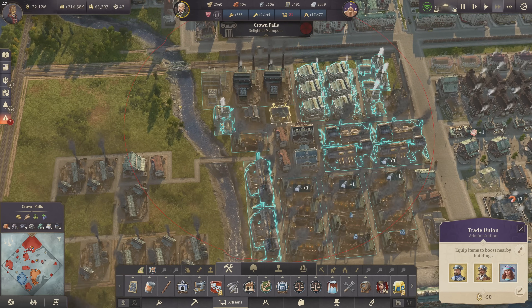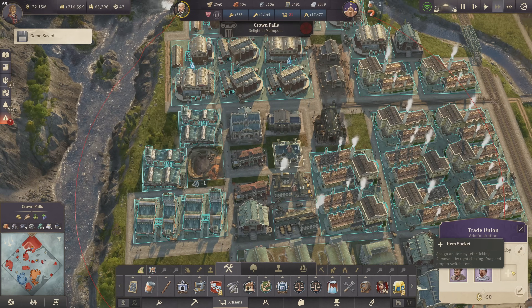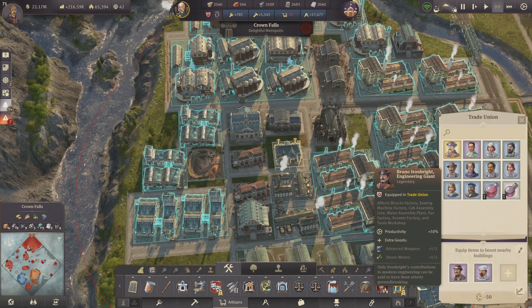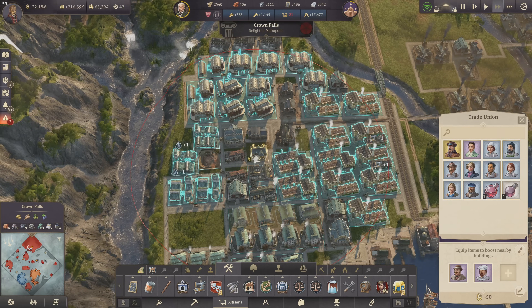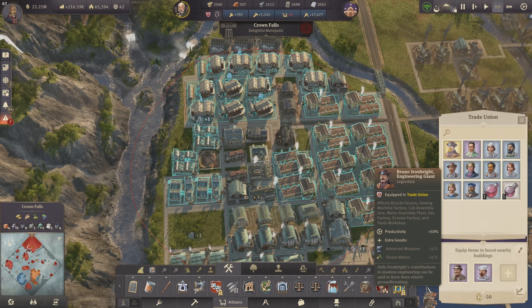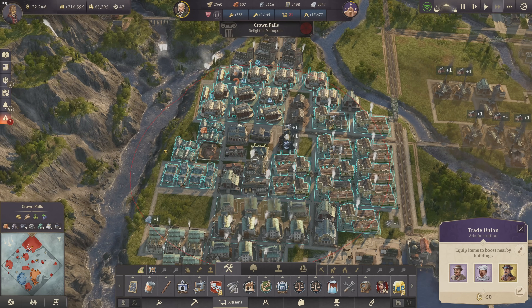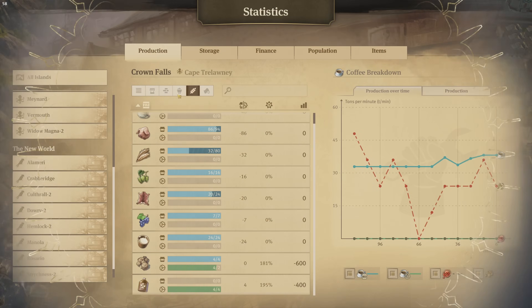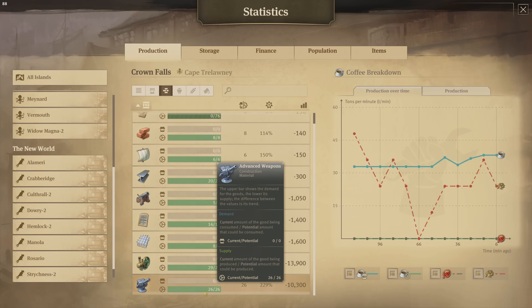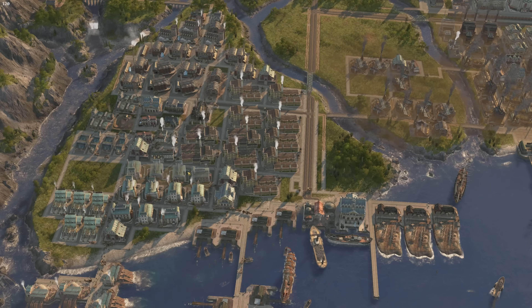This opens up new space that I'd like to use then for my bicycle factory and sewing machine factories. They're both within range of this trade union — not only get boosted by 50% but they also produce advanced weapons and steam motors in addition. For the first time we're getting advanced weapons without actually having any factories for it. It produces 26 tons of advanced weapons — that's crazy, that's downright cheating.